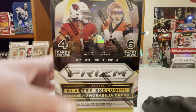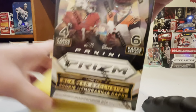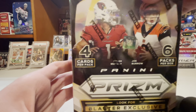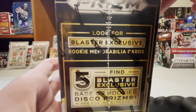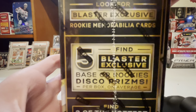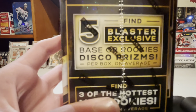Welcome to CCC Cards. I'm opening a Blaster Box of 2020 Prism. You get 4 cards a pack, 6 packs a box. Look for Blaster Rookie memorabilia cards. Find 5 Blaster Base or Rookie Disco Prisms - those are nice looking cards.